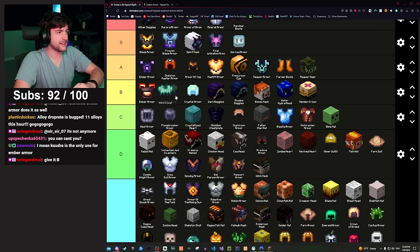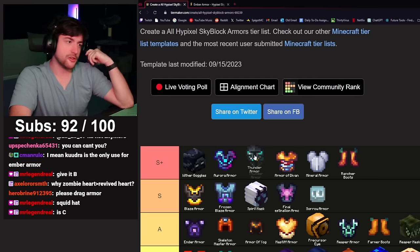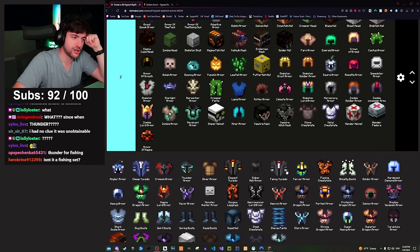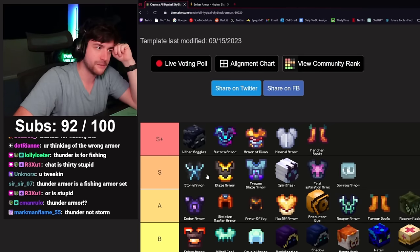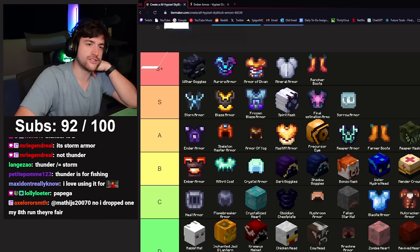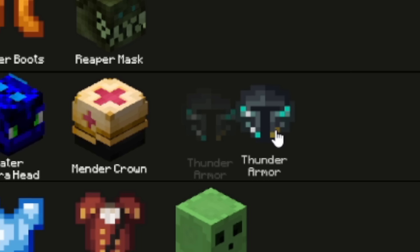Thunder armor — I confused this with storm for a second. Storm is S tier. Thunder armor is actually the fishing armor set; thunder frags are fairly easy to get, and frozen blaze or plain blaze is just better, but if you're going to be fishing by yourself or with a couple of people it's a decent fishing set. B tier. Storm armor is S tier — it's the dungeon version of aurora and the go-to mage armor in dungeons.